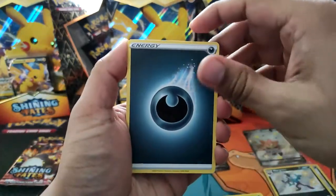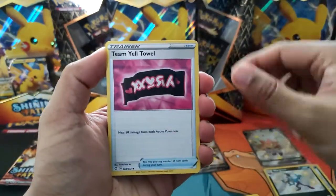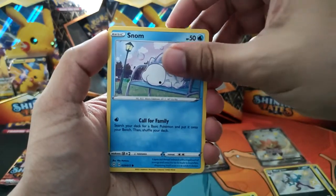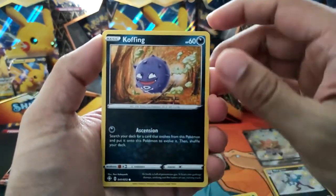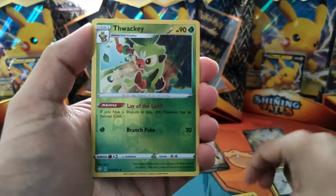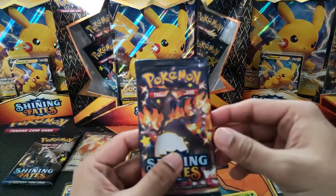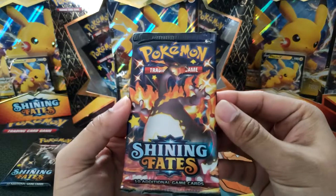It seems like one in every other pack or one in three. Darkness Energy — Dartrix, Team Yell Tower, Spinarak, Koffing, Gossifleur, Snom, a Koffing, and Thwackey Reverse. Professor's Research. Come on, Charizard — even the artwork on this one looks quite nice, you know.